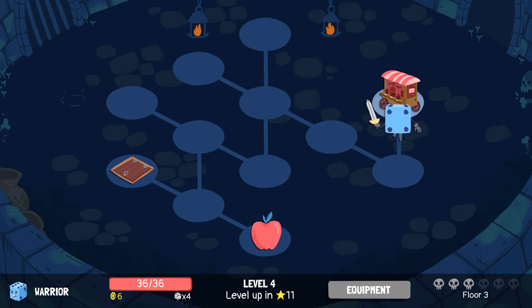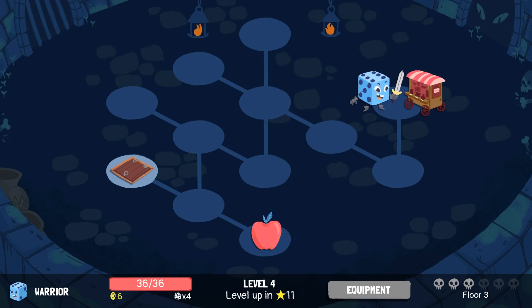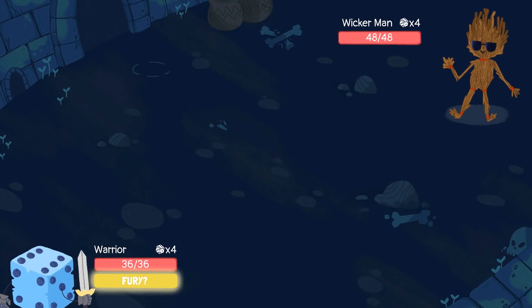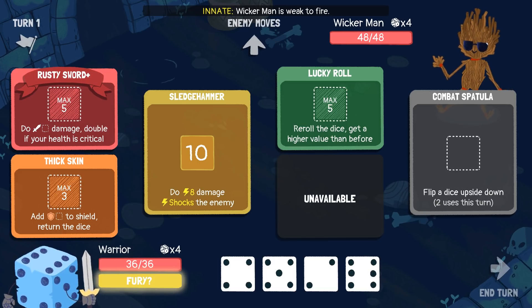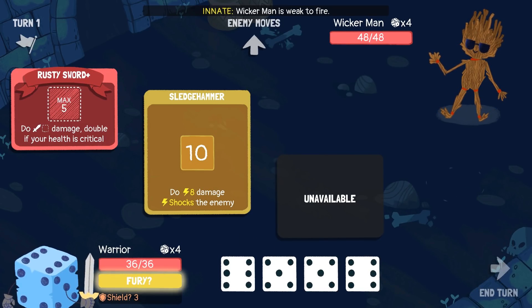What's in the shop? We've got Hookshot, Elastic Heart, and Copper Shield — two times shield, once per battle. Hookshot keeps the next dice you use and returns this dice. You know what, I'm good with what we have. Let's just go ahead and get down to the fourth floor.